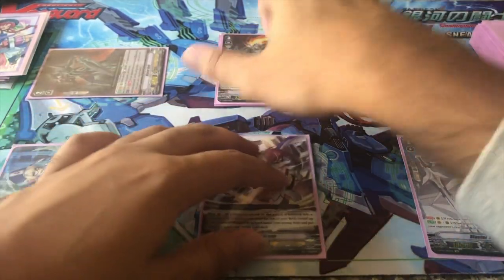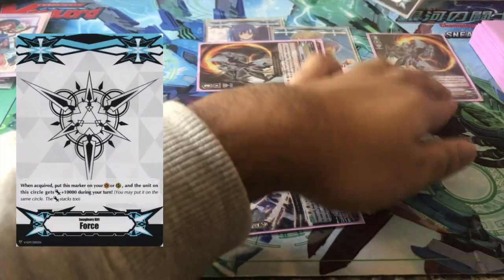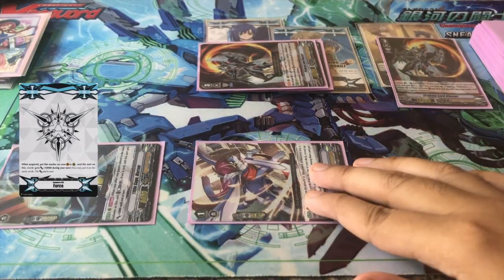Furthermore, it has a second ability which fuels its own skill: when attacking, you may put 2 rearguards into soul and get 2 imaginary gift force. This is primarily used with force 1 to create high numbers that your opponent can't guard.